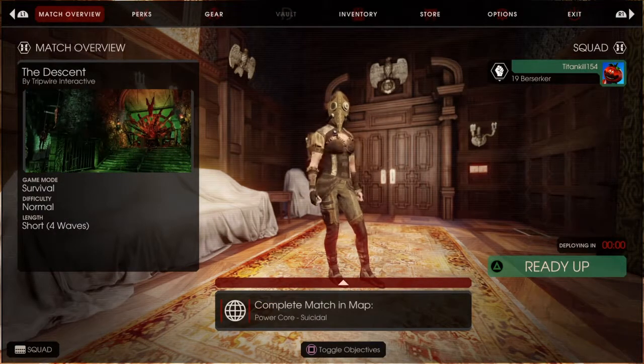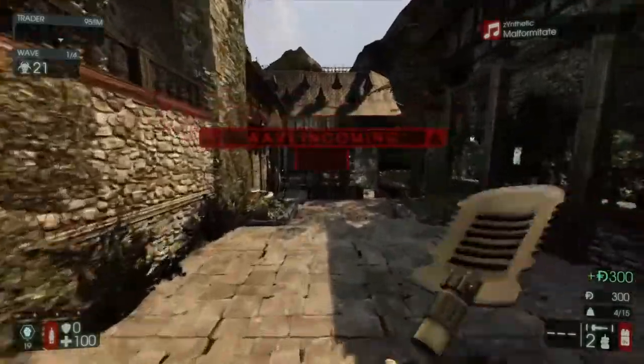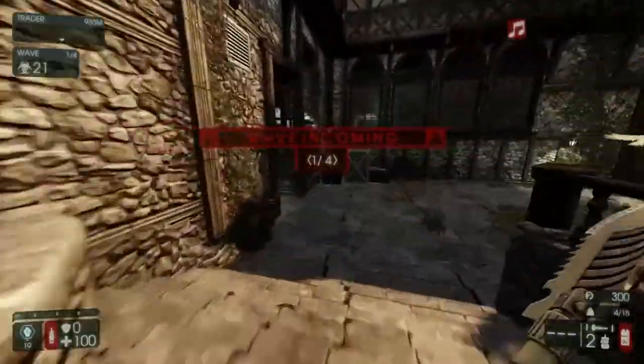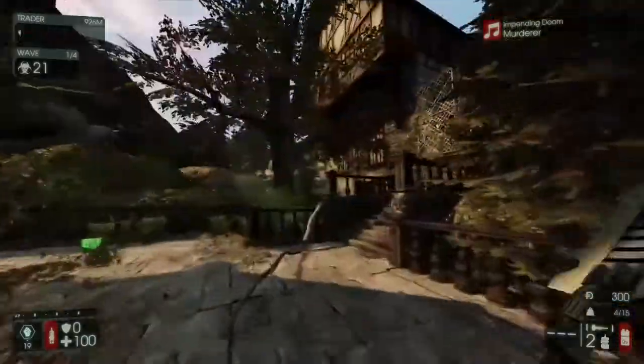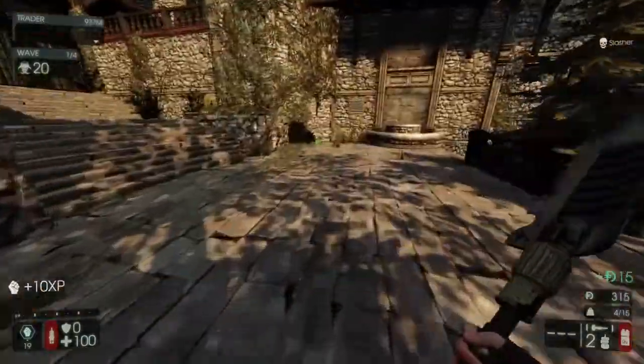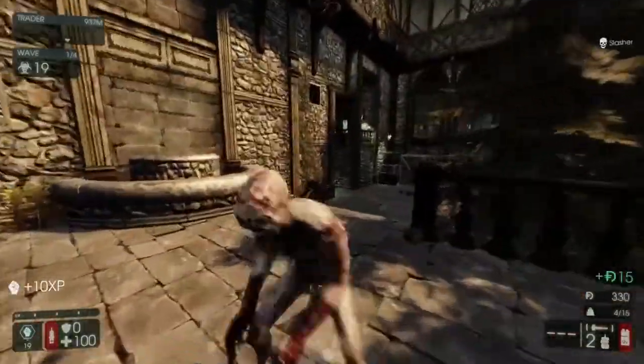Hello everyone, my name is Conf and welcome back to another video. Today we're going to be doing something new — perk guides. I'm going to be starting off with Berserker and making my way all the way down to the Survivalist class. I'm going to be going over my preferred perks for the classes, what weapons to use, and all that stuff. So let's get right into the Berserker class.